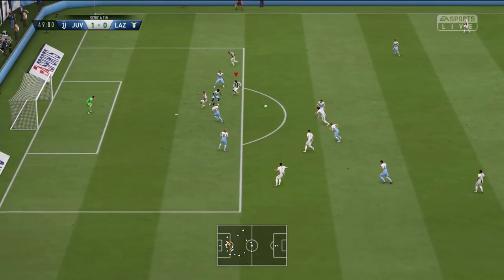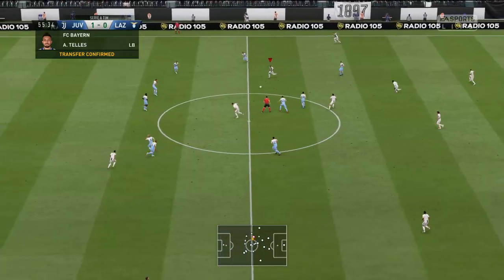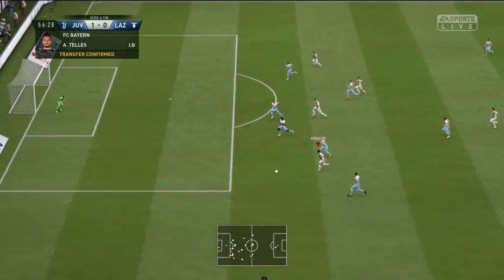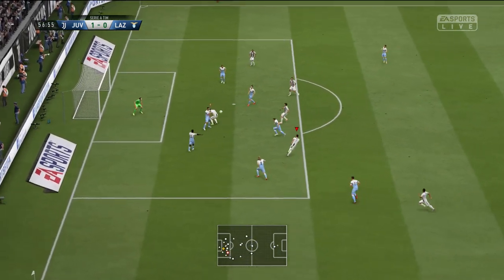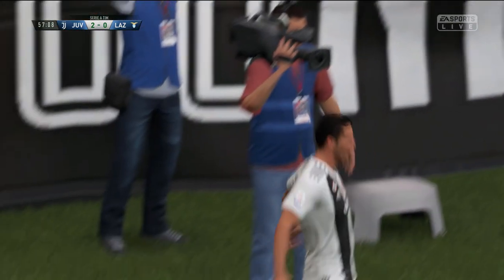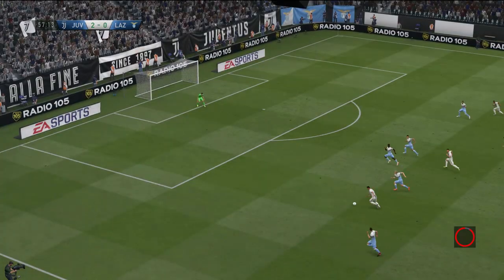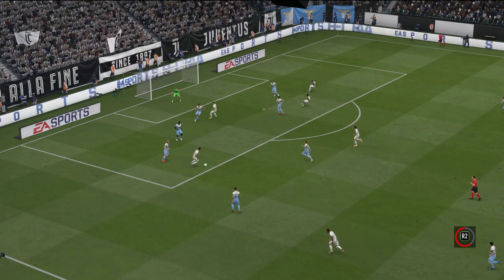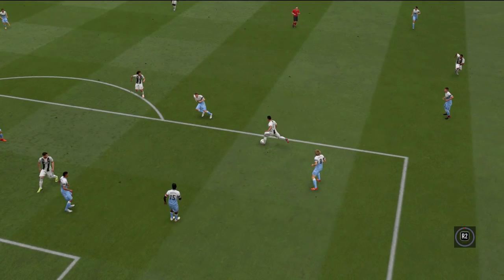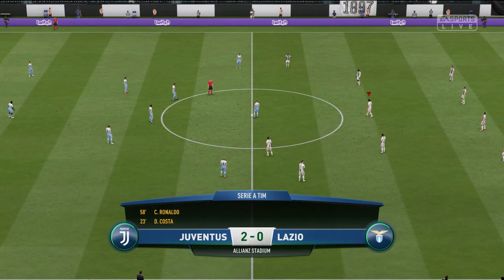Moving into the second half, Rabiot picks the ball up, plays a nice ball in, cut back to Costa who whips it across — unfortunately Costa was offside, but I kept that in because the build-up play was really nice. Then Ronaldo cuts to the side — what a goal. Lovely little run down the wing, cuts inside, finesse shots are really OP on this FIFA. He checks back inside, loses the defender, and whips it into the bottom corner. It bounces off the post and goes in — 2-0.